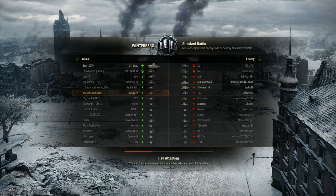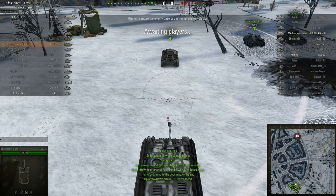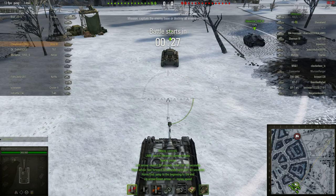Hello, this is Dave from Cheapbooks.com playing World of Tanks. The tank is a Stug 4, a German tier 4 tank destroyer, and the map is Winterberg, also known as Ruenberg.